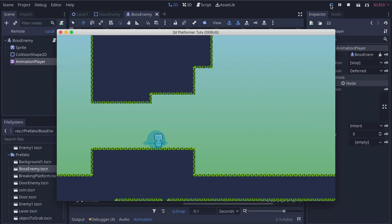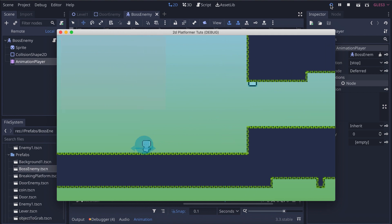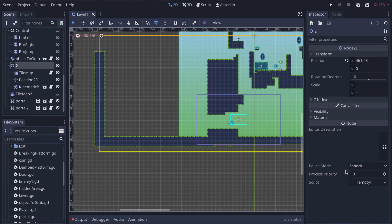Hi everyone, in this video we're going to see how we can create a boss arena. When we enter into it, it closes the door and our enemy appears. Let's get started.